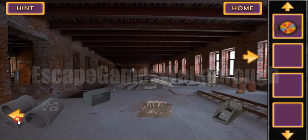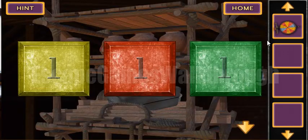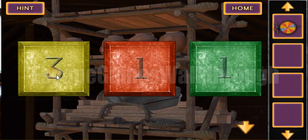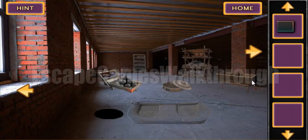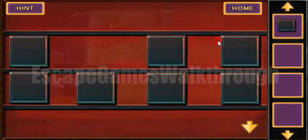This color-number hint is to be used in another puzzle. Here is that puzzle — yellow is seven, red is two, and green is one. Okay, and we've got a strange metal plate which is to be used here to open.